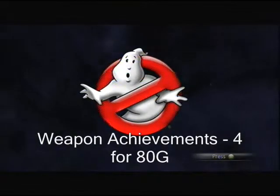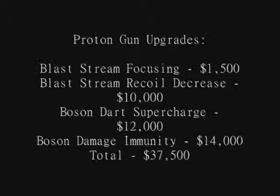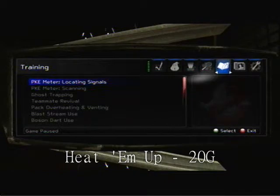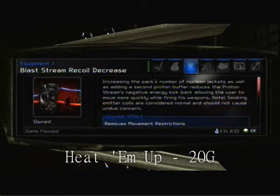To start this all off, you will start with the Proton Gun Upgrades, and this is the following of all the money you need. You need to buy the Blast Stream Focusing, Blast Stream Recoil Decrease, Boson Darts Supercharge, and Boson Damage Immunity for $37,500. After you do all this, you will get the Heat'em Up Achievement for 20 Gamer Score.